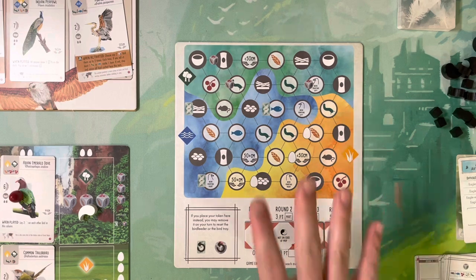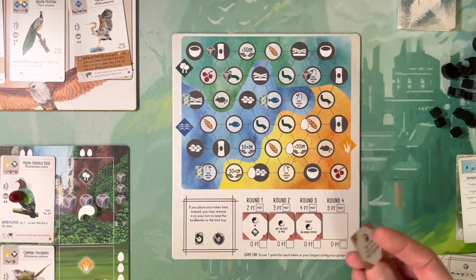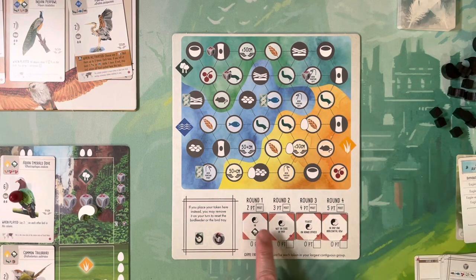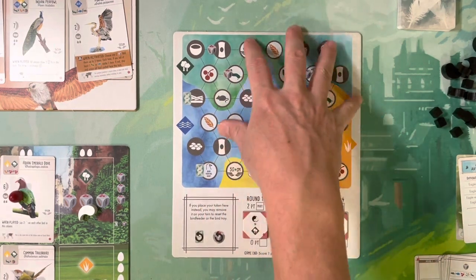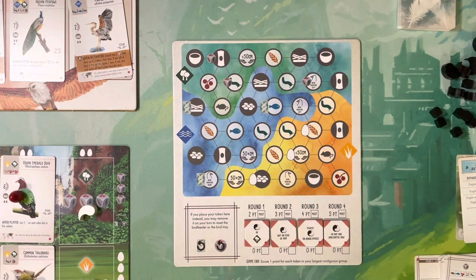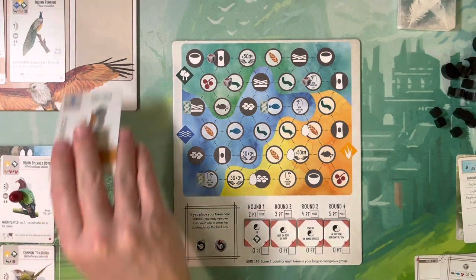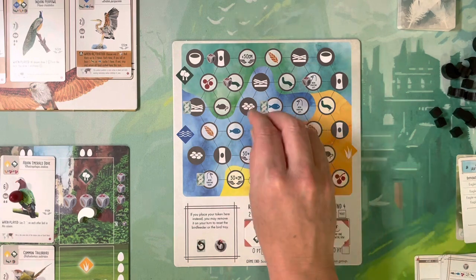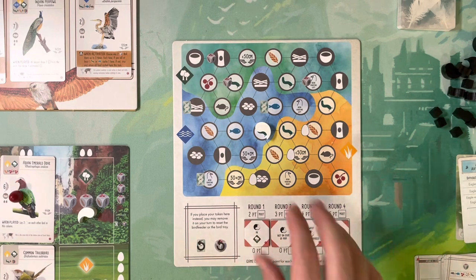The duet board in duet mode has specific end-of-round goals. You'll notice they have a pink color as opposed to the green of standard goals. They are double-sided just like traditional end-of-round goals, and each one focuses on where your duet tokens are on the duet board. Anytime you play a bird card — meaning taking a bird card and placing it on your player board — you get to choose to place a duet token onto the board, but there are some requirements and rules you have to follow.